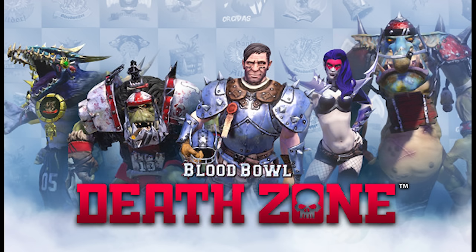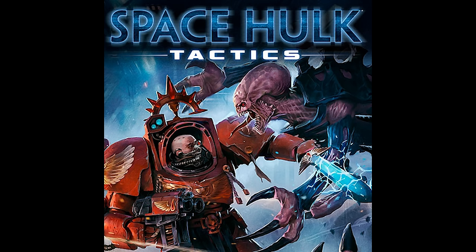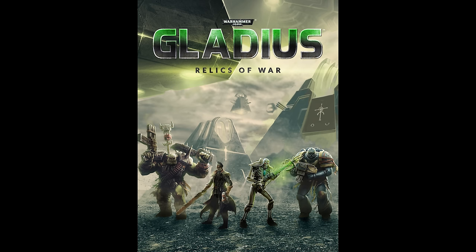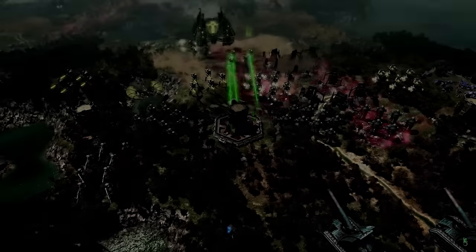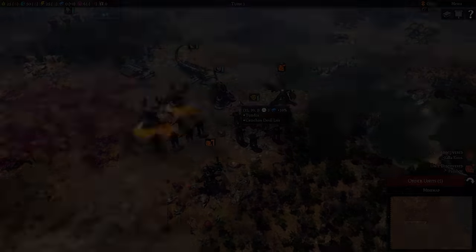Blood Bowl: Death Zone was released by Cyanide in 2018 — a real-time tactics game as opposed to turn-based. Space Hulk: Tactics, released in 2018 by Focus Home and Cyanide Studios, was yet another turn-based tactics deck-building game. Gladius: Relics of War was developed by Slitherine and published by Proxy Studios — a 4X turn-based strategy for Windows and Linux. It wasn't a bad game, just not great. If you enjoyed Final Liberation and Civilization, you'd probably enjoy this one.